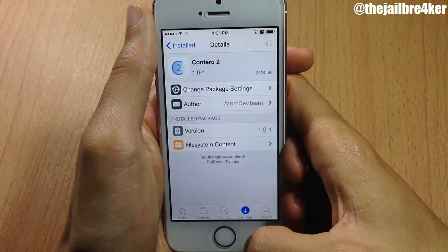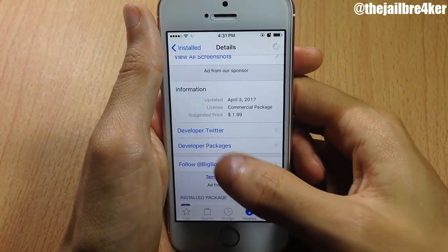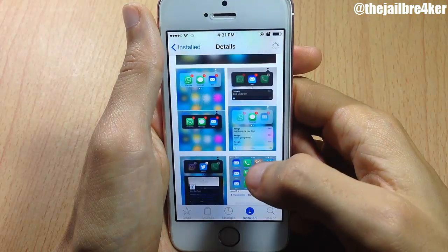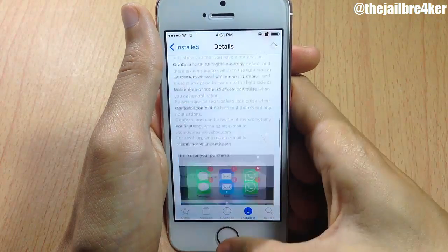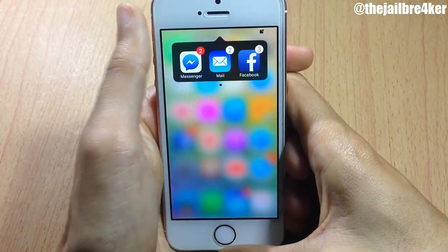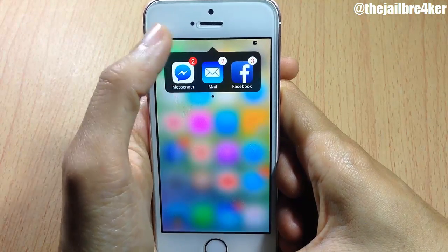The tweak is called Conferro 2 and it's available on the BigBoss repo for $1.99. It's a very handy and amazing tweak. That's it for this video — I hope you enjoyed it. If you did, make sure you smash that like button and subscribe if you haven't for new content. Thank you for watching and I'll catch you in the next one.